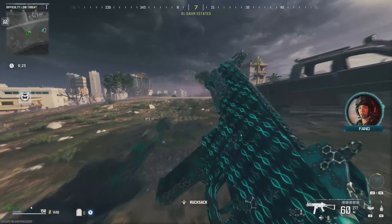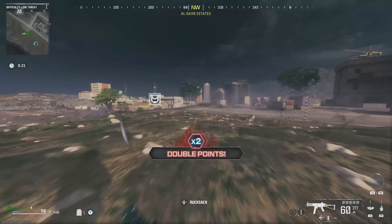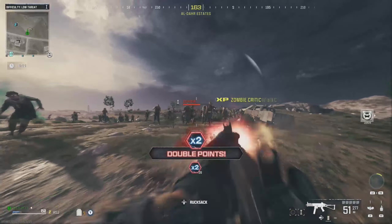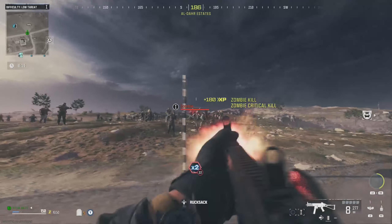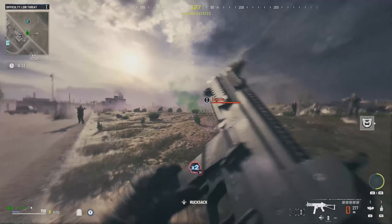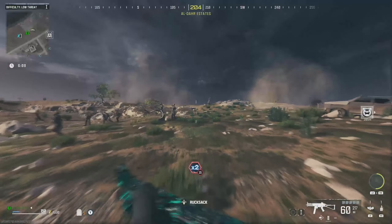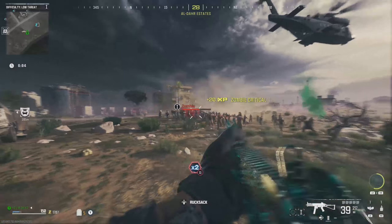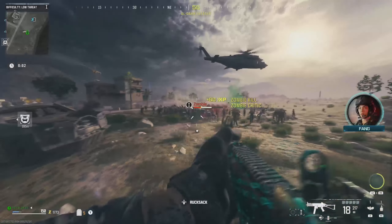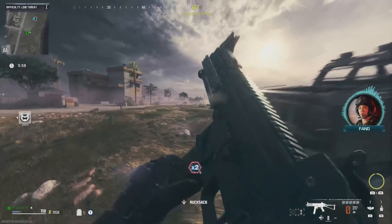From here you just want to run around, make sure you line all the zombies up, and go ahead and use your energy mine. After that you just want to shoot the zombies, and as you're shooting them you will get points that will also refill your energy mine. Every time you get your mine recharged you do want to use it — place it in the middle of all the zombies and it will kill a bunch all at once.